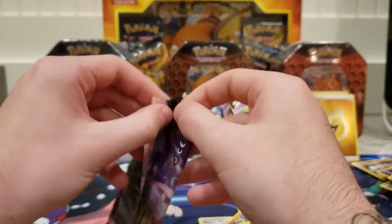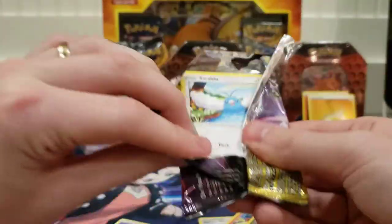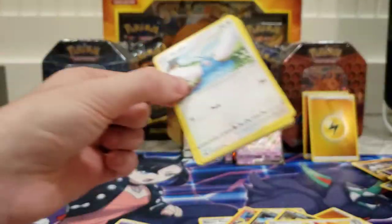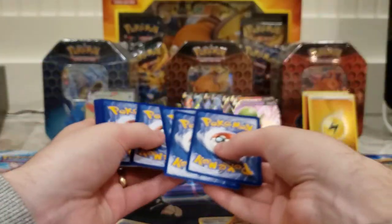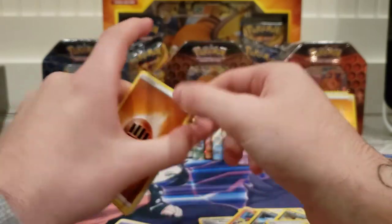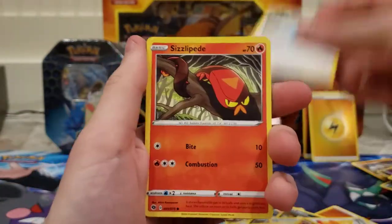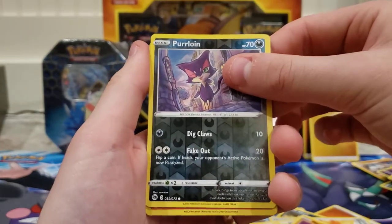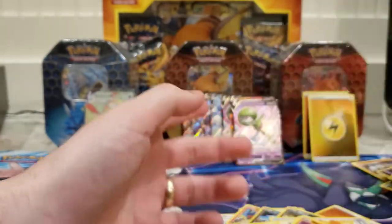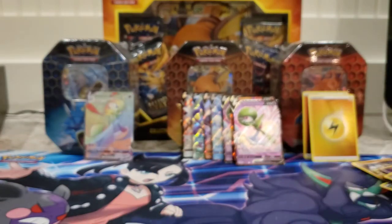Alright ladies and gents, last pack magic! Grapeball, Malamar, Zigzagoon, Rockruff, Purloin, Scent of Scorch — there you go guys, 30 packs of Champions Path, three elite trainer boxes.